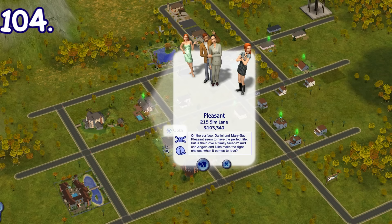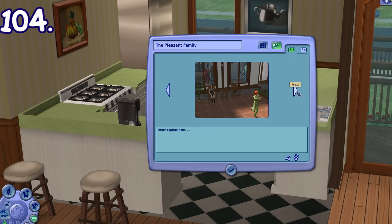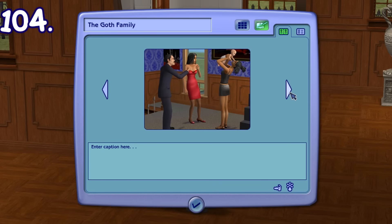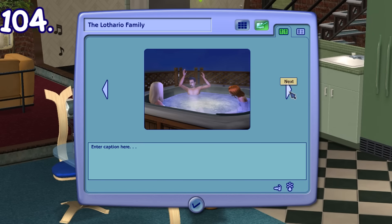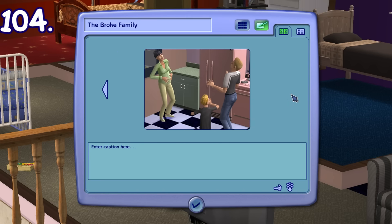All premade families in The Sims 2 have their own selection of pictures from the family story mode tab. These pictures tell the story about the family's origin and backstory before they got to this point in their life. You can also add your own screenshots into the story if you want.